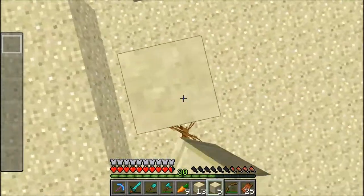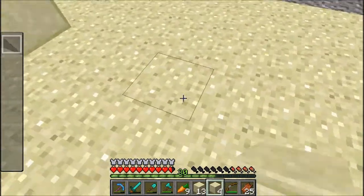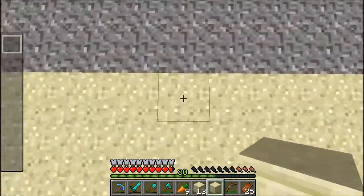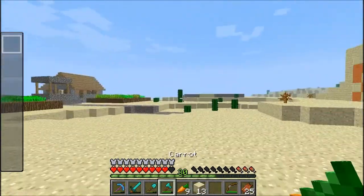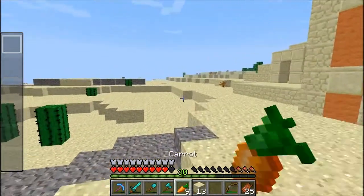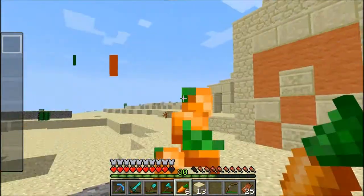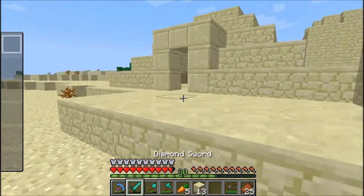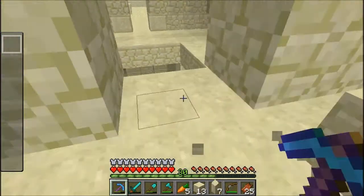I will cheat to get the command block. I think you have to cheat for it anyway — I don't know if there's a legit way of doing it, but I'm just going to do it anyway. I don't remember how to make smooth sandstone, but I'll just take it from here. I'll just take this for the resources.